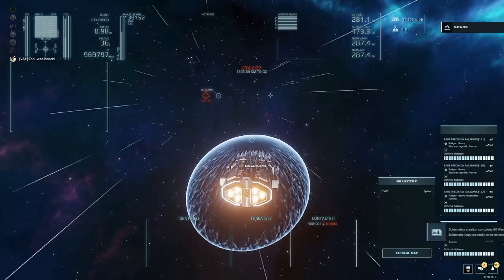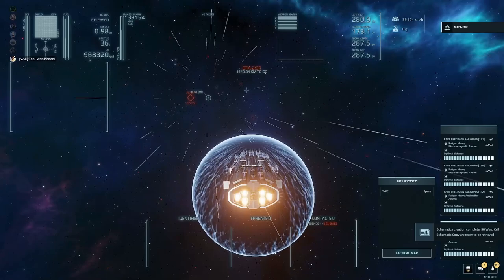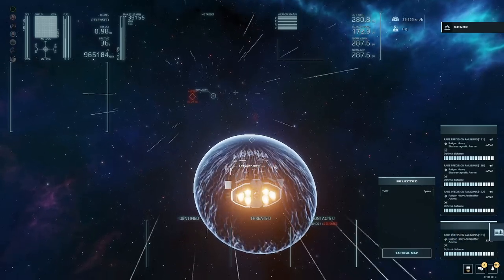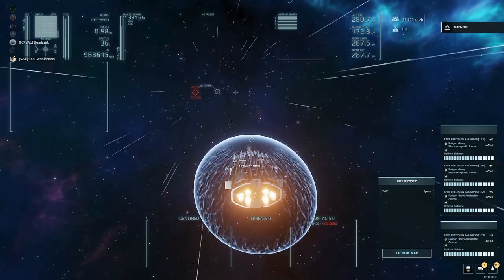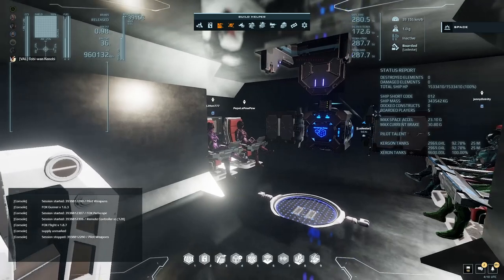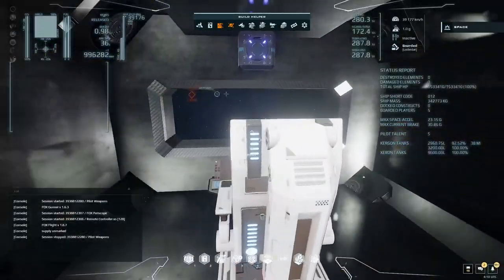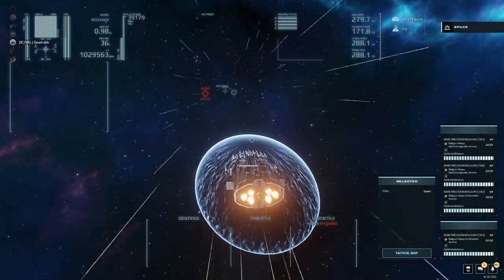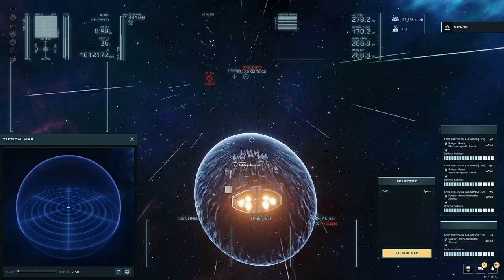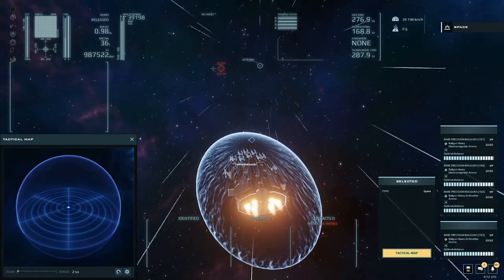I'm going to directly engage them on my first pass — establish a 100 kilometer orbit around alpha at 20k and just pick a primary, chase them out. They shouldn't be able to keep up. They are shooting the core now. I'll keep an eye on the shield. How long does it usually take them with just six or seven ships? Usually about 20 minutes.